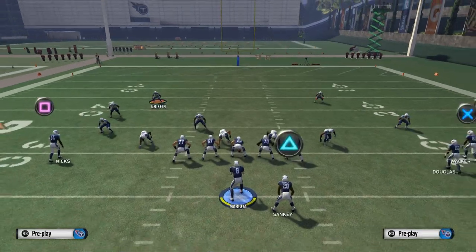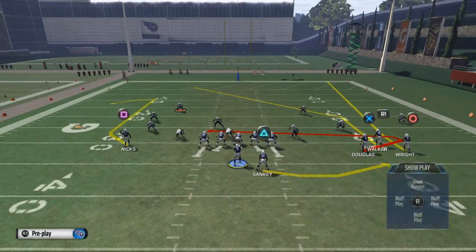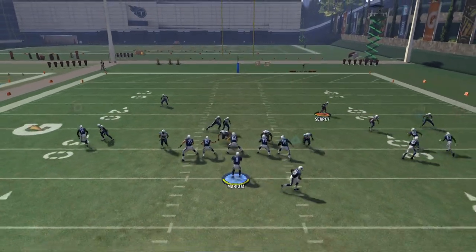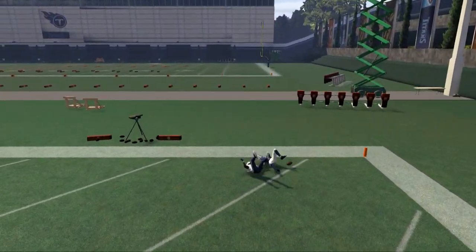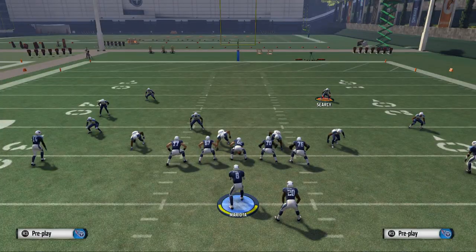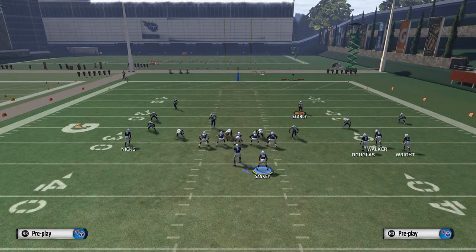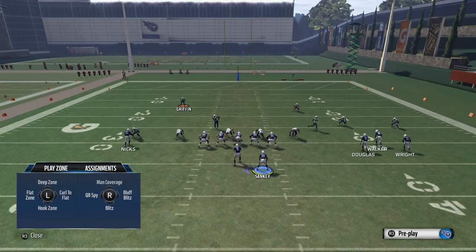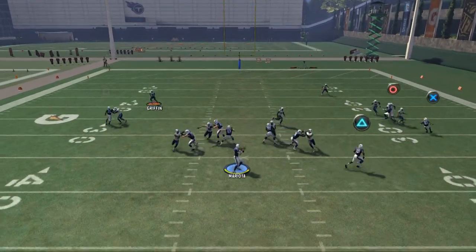Here we're going to try using Hakeem Nix, or we may just use Kendall Wright on the right. You'll see these nice aggressive catch and user catch options. How do we get it where only our receiver can catch it? That's kind of the art form of this, and we're going to look at that today. If you're on PlayStation 4, you want to hold the L1 button, and this is going to trigger the high pass lead.